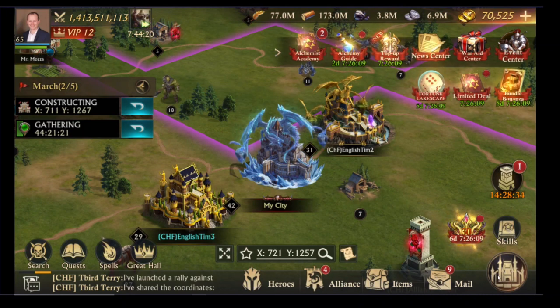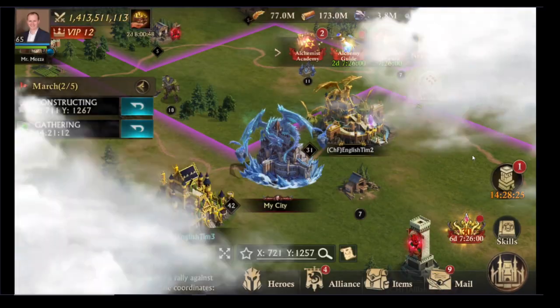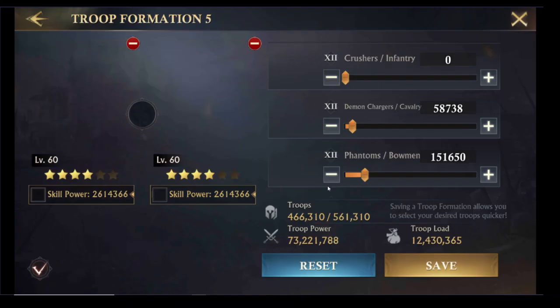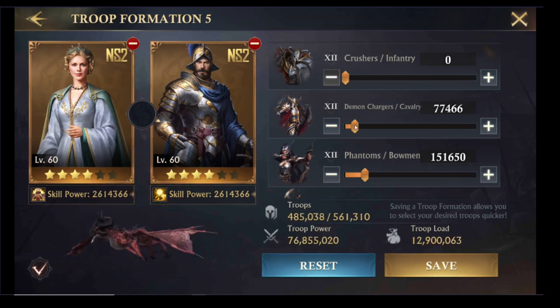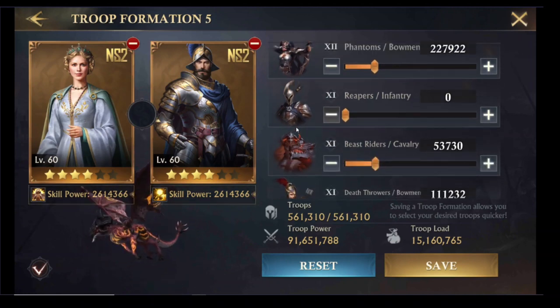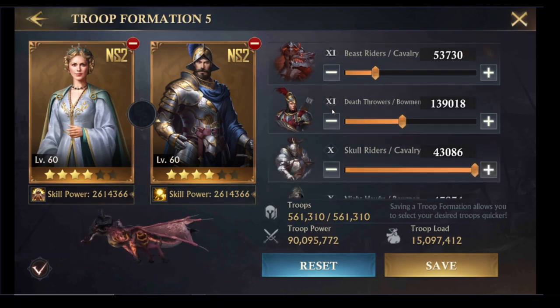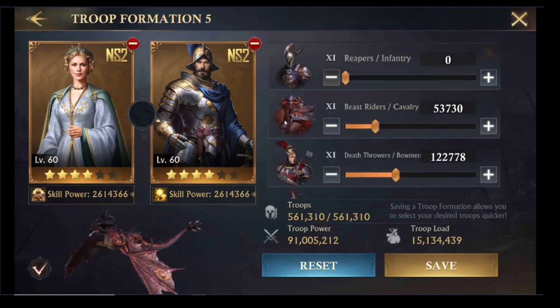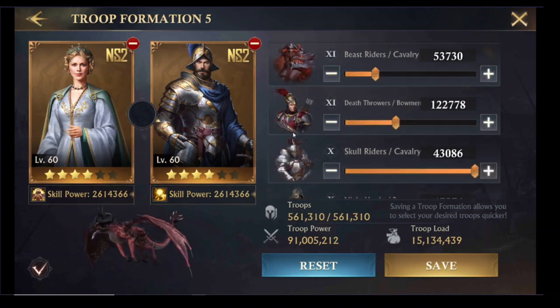Once you've chosen which march you're going to do and you're ready to pull the trigger, use your Colossal March and set up your march to make sure it is remembered — do a quick reload. I've got up to 561,000 troops. I'll keep playing with this and try to get the best version, so check out other videos to see what marches they've used. This is the one I'll be using now, and I will test this again in future.